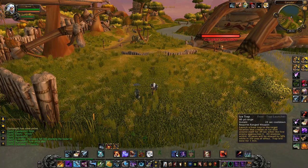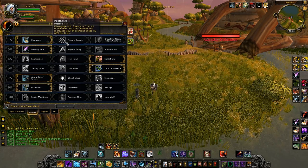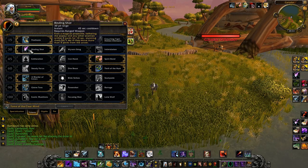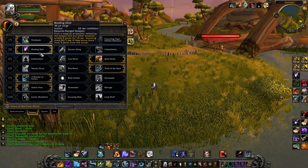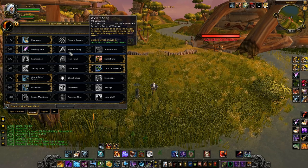The damage is also affected by your Survival mastery, which increases magical damage. For talents you should use Posthaste or Narrow Escape. In Arena, Wyvern Sting is better if you use it in a macro to CC the healer. Binding Shot is great for peeling — it can also work to CC the healer but Wyvern Sting is better.